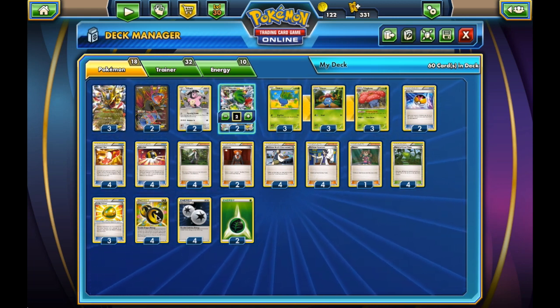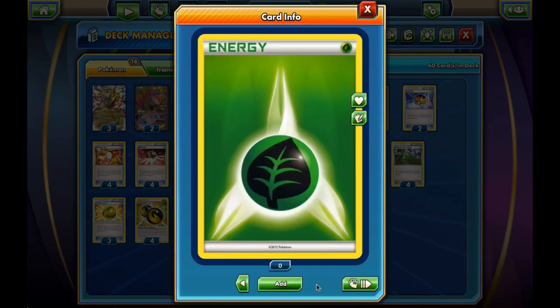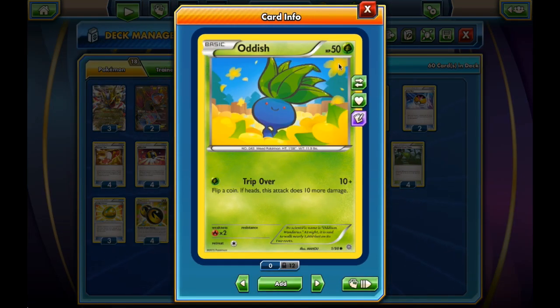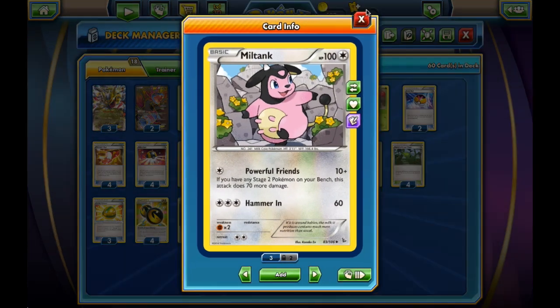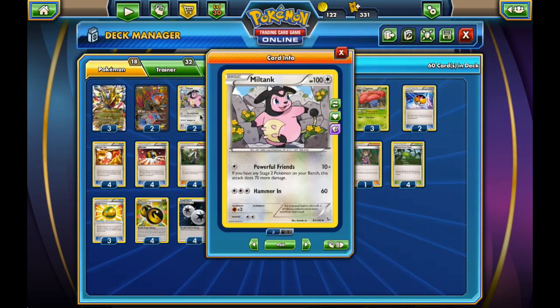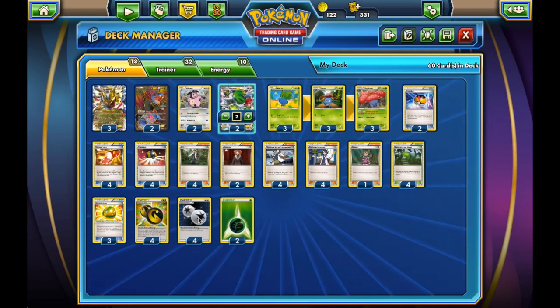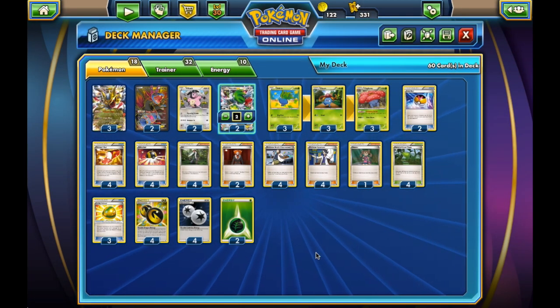Finally, the Energy. We have four Double Dragon, four Double Colorless, and two Grass Energy — maybe one of the Grass Pokemon gets to attack someday, but hopefully not. They also work with Miltank. Both Double Colorless and Grass Energy work with Miltank. Grass Energy also works with Hydreigon, and Double Dragon works with the Dragon types. A lot of Double Energies work really well together.